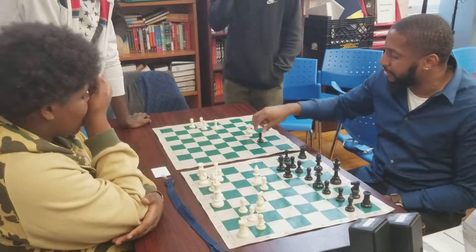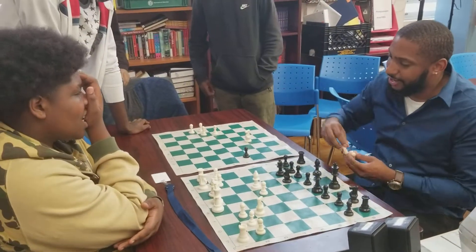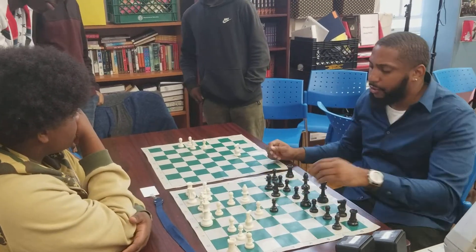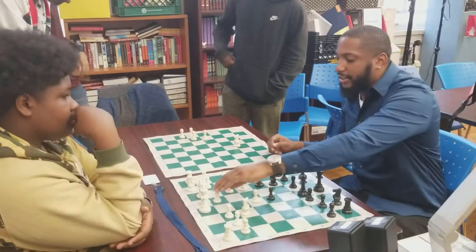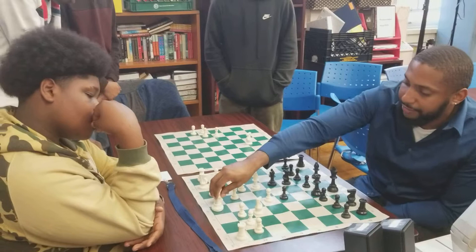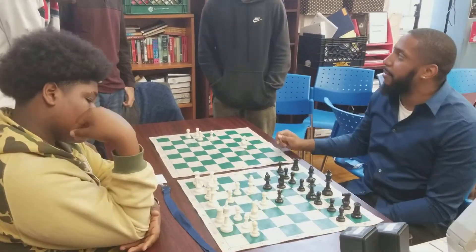Do you think white fell for that trap? No — they don't fall for that trap. They're both masters. So after queen to e7, white doesn't play b4. White sets a trap of his own. After castling, white sets a trap of his own.